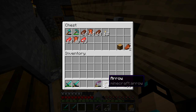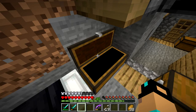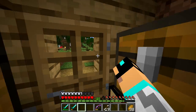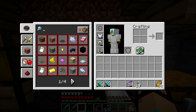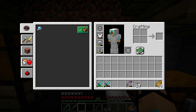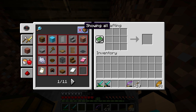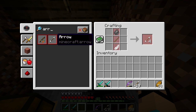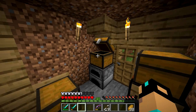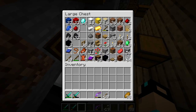Also guys, look at this bow I got — I found it in a chest in another episode. It has mending and power three, and I didn't really realize what mending was. I also want to make arrows. I need flint — that's right, flint and feathers. Well, I don't have a chicken farm, I have some feathers, but I don't think I really have any flint.